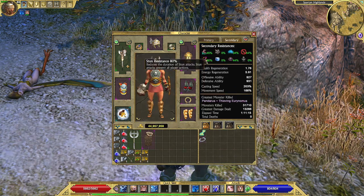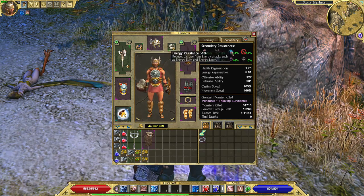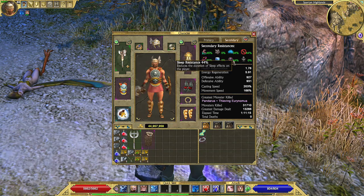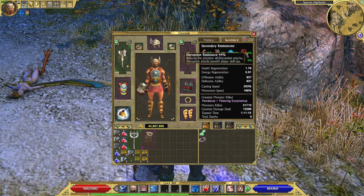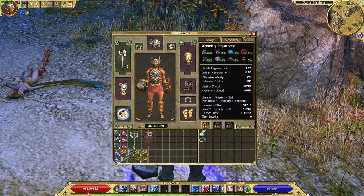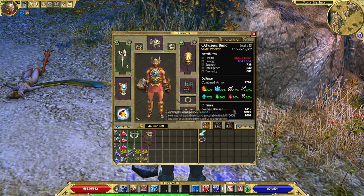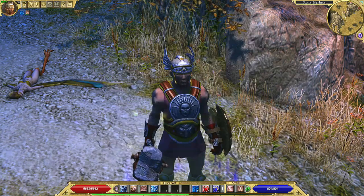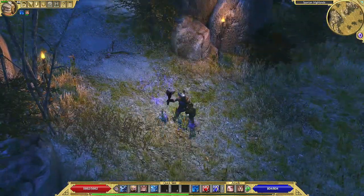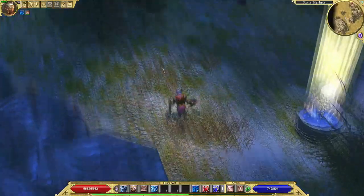Secondary resistances: stun resistance is perfect, slow down is very good, energy resistance is okay, sleep resistance is okay, and skill disruption resistance is very nice. My secondary resistances are very good overall. These are the numbers of damage, but the numbers of damage go up on combat because with Rune Weapon they get increased. Let's go kill a couple of enemies so you can see some gameplay.